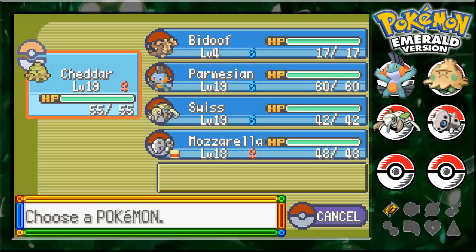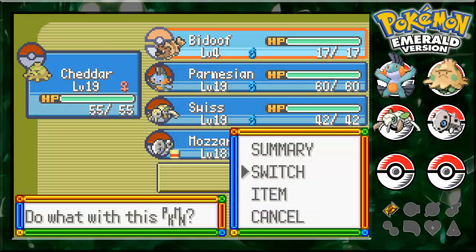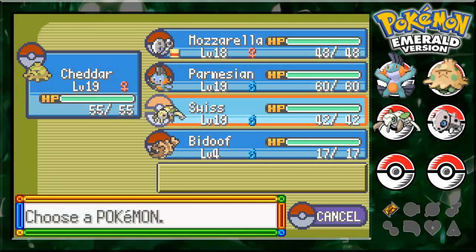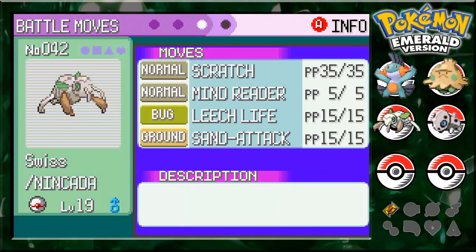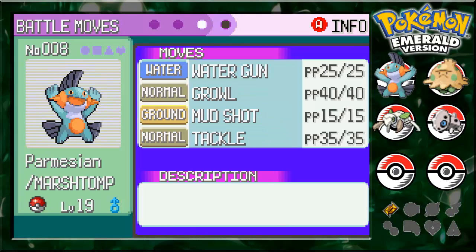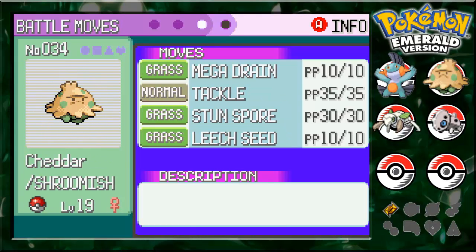I should pick which one I'm going in with — not Beedoof, obviously. I'm going to go with Shedder. Shedder seems like the best bet right here. Now, you can't see where you're going, but I kind of know already, because we're already at the gym leader.